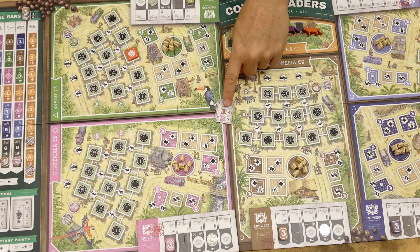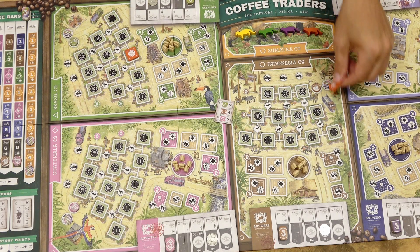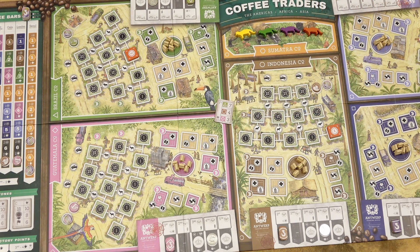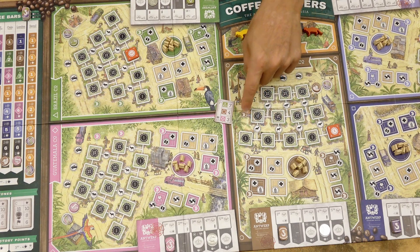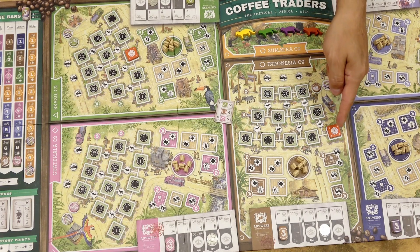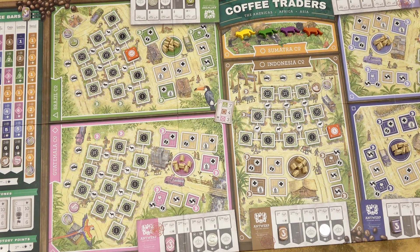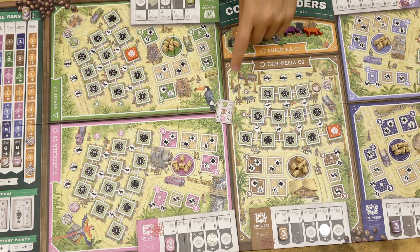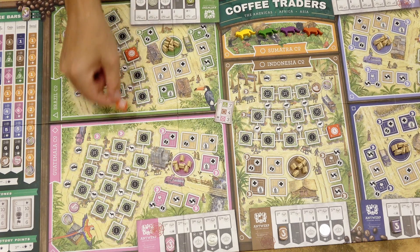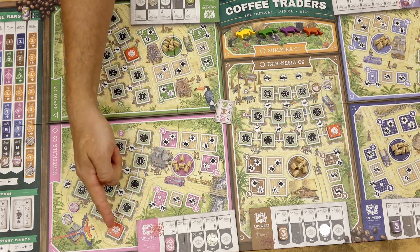Only in a five-player game, the color of the topmost type from the E tile allows you to move one space forward on the corresponding line of the Arabica track. Then distribute the remaining three plantations to the cooperatives based on the coffee types on the F tile. In the cooperative matching the topmost coffee type, place your plantation in the bottom row center space. For the second color, place it in the rightmost space of the first row. For the third color, place it in the leftmost space of the bottom row.